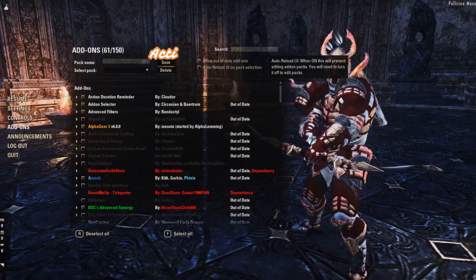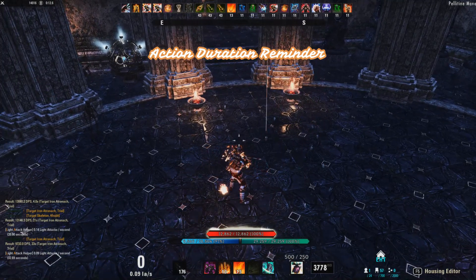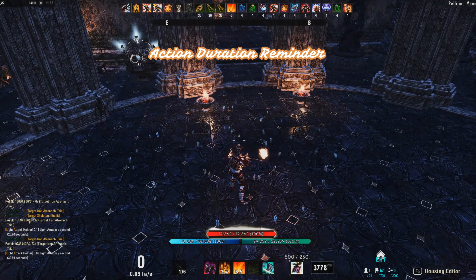The next add-on is Action Duration Reminder. What this one does is put timers on your ability bar whenever you cast a skill, so you can keep up with the remaining duration until it needs to be reapplied. There are other options for this if you prefer, such as Bandit's UI or Fancy Action Bar.